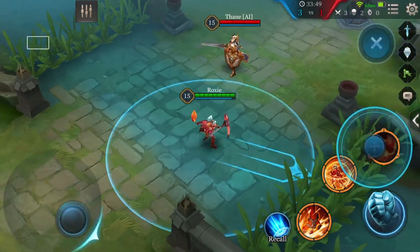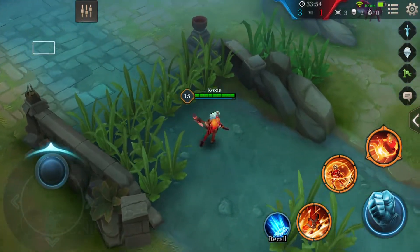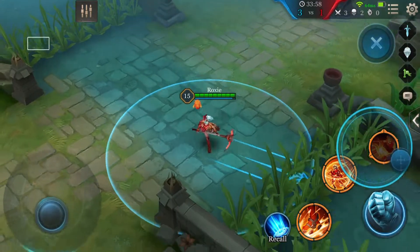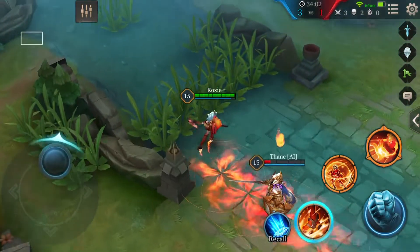Finally, Roxy's ultimate is Agni's Grasp. Roxy's fiery little friend Agni reaches out, marking and pulling in the first target it touches for 2.5 seconds. Roxy is still able to move while the target is dragged along, and Wildfire's cooldown immediately resets.